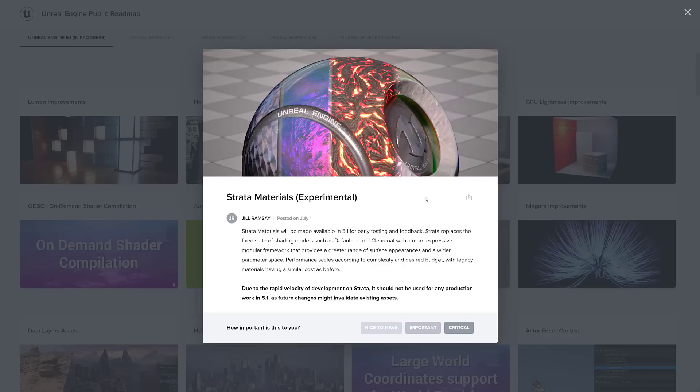Next, we've got a really interesting one: Strata Materials. Again, this is marked as experimental, so there's no guarantee it will ever go anywhere. But they'll be made available in 5.1 for early testing and feedback. Strata replaces the fixed suite of shading models such as default lit and clear coat with a more expressive modular framework, providing a greater range of surface appearances and a wider parameter space. Performance scales according to complexity with legacy materials having a similar cost as before. Basically it is a new, more modular and flexible material system. Be interesting to see — experimental, so no guarantee it makes it into the engine, but potentially pretty big.